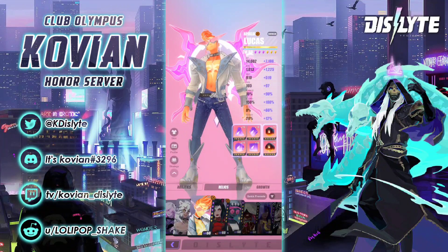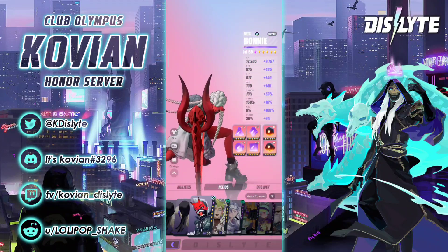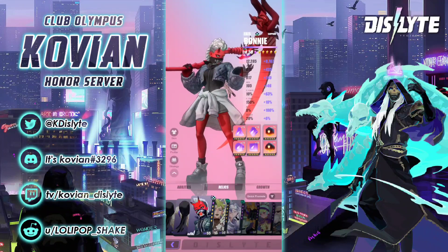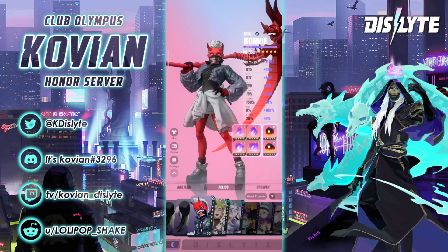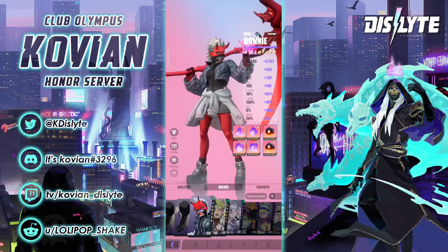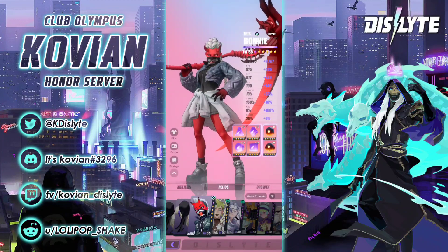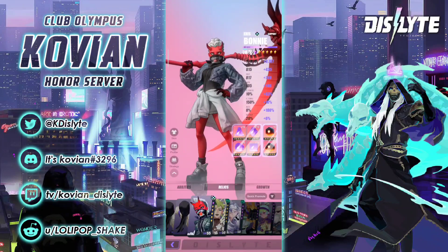The best build for beginners is the one I have on Barney — you focus primarily on speed and accuracy. Because he moves first, he also has a way to remove buffs. You want to move him before all your other debuffers so he removes buffs, then he cycles back to stun with the S3. The build on Barney here has 100% accuracy and high speed at plus 146. On Lucas it will be more — around plus 150 — giving him 255 speed. That is the sweet spot, and then you have some HP for defenses.